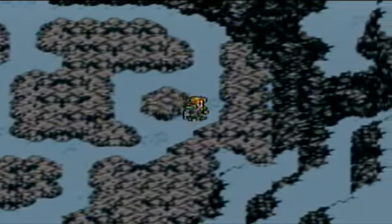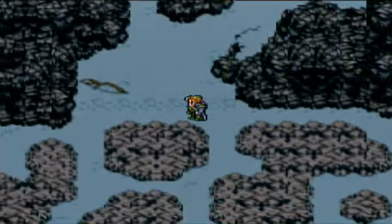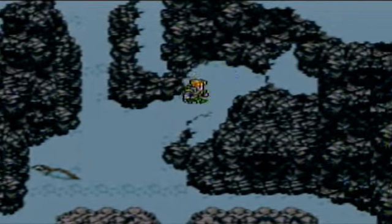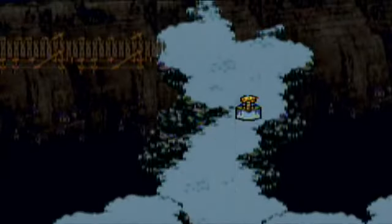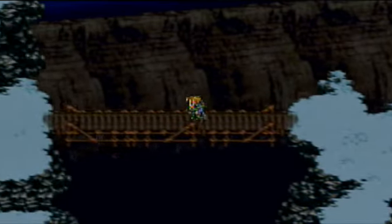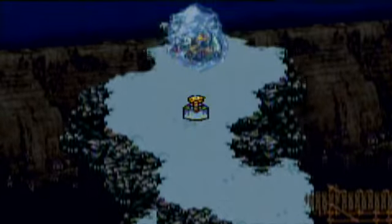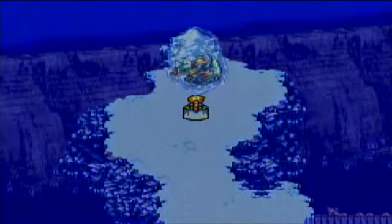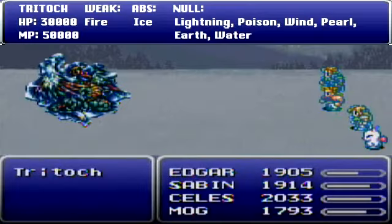That's not all we came here to do though — we came here to recruit a new party member, a secret one that we did not have earlier in the game. Oh, there's a save point. I'll save and heal real quick. Now let's go ahead and head up here. And if you recall, there's actually something else here. Remember what was up here? Now we can finally deal with it — yes, the frozen Esper. If you remember his name, it was Tritoch — T-R-I-T-O-C-H.